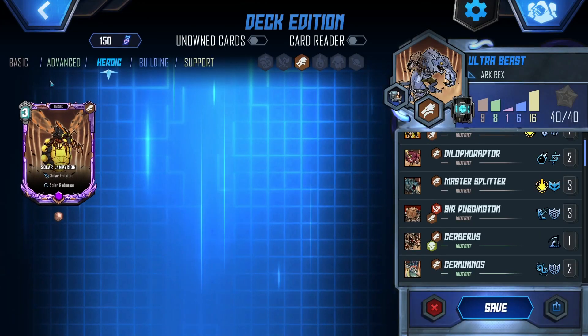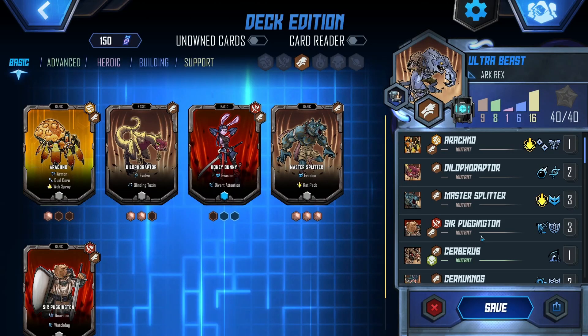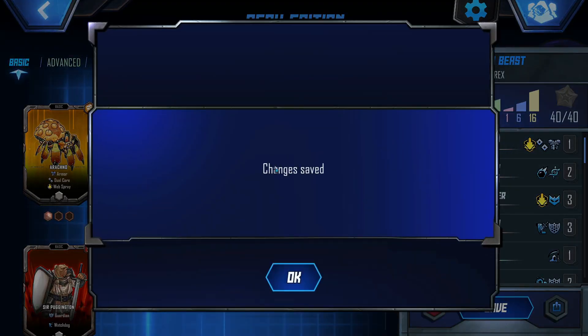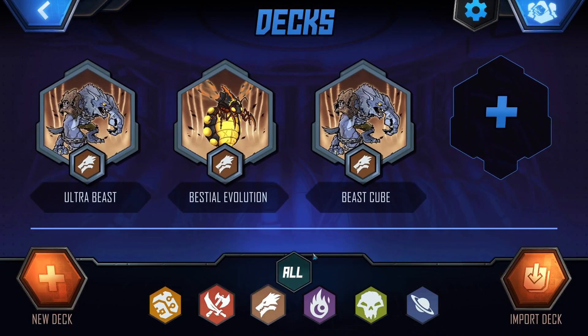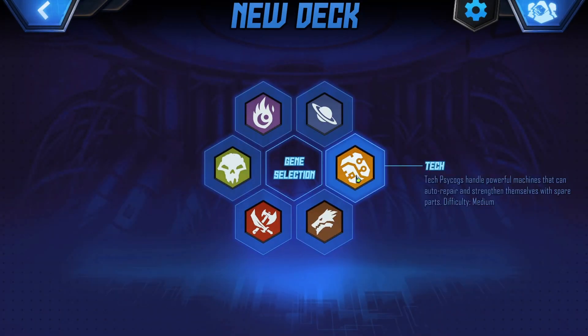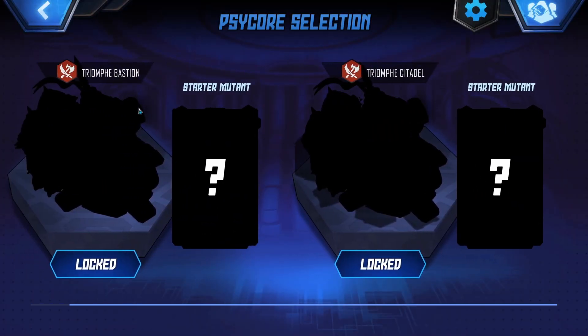I feel like getting rid of this card is honestly probably for the best, but at the same time it kind of gives the deck identity, you know? Well, we'll save it for now. We've got some tactics cards and things — blades. Let's try with this — never mind, they're all locked.